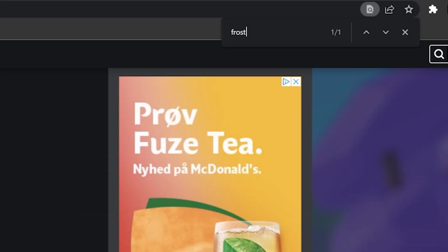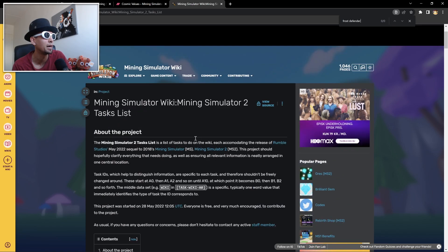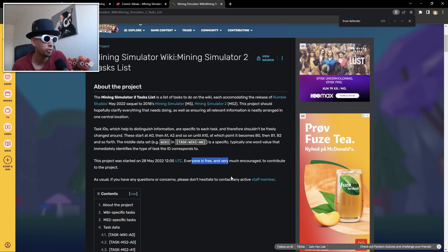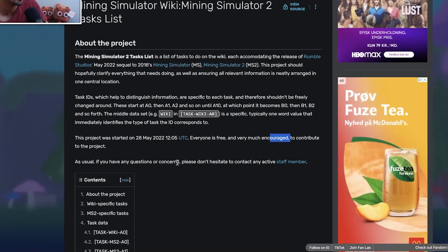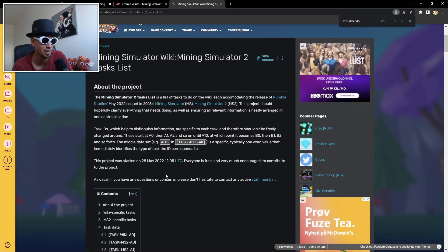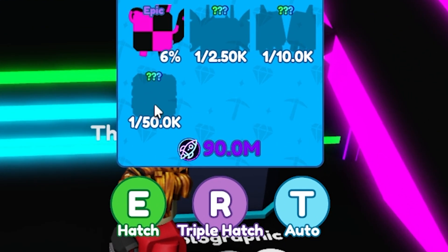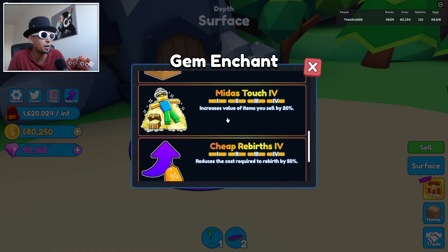Looking at the wiki now — glitch egg, frost defender — it doesn't show up. Am I looking at Mining Simulator 1? It says this project was started May 28th and everyone is encouraged to contribute. Someone needs to update this and add the pets. I don't like that the secret pets don't show up — just do it like Pet Simulator and show the secrets and their odds.